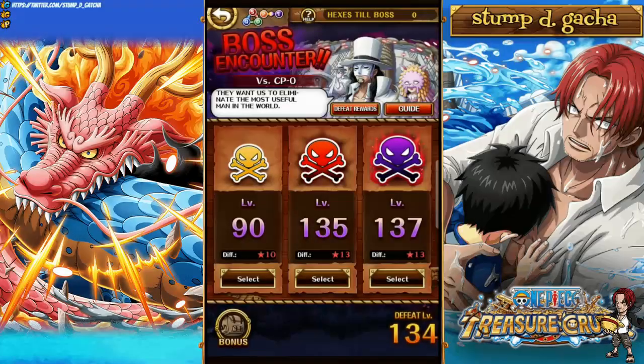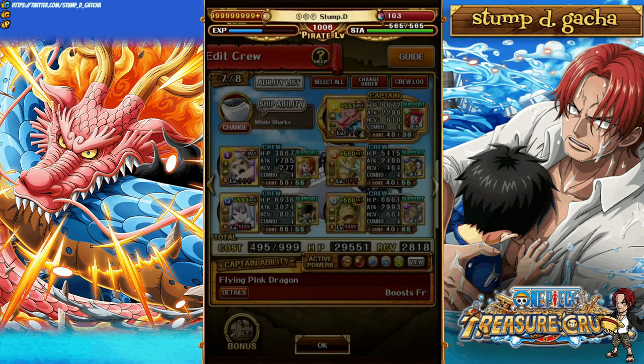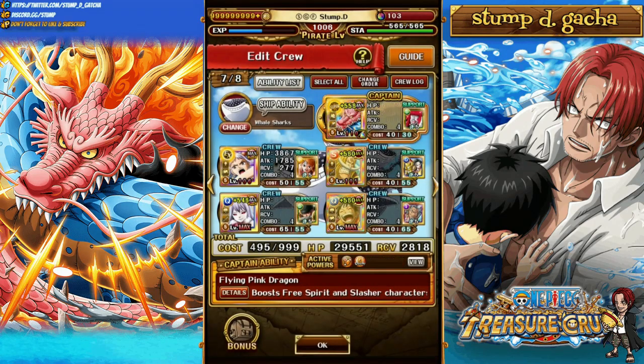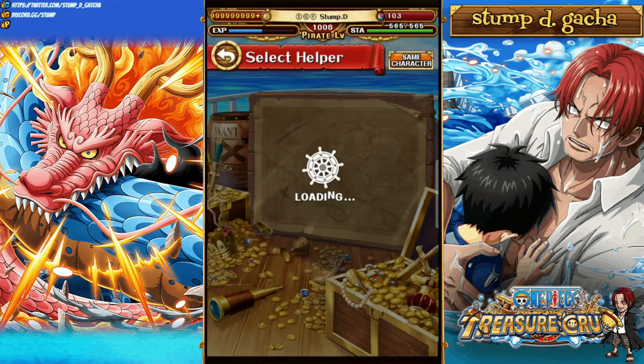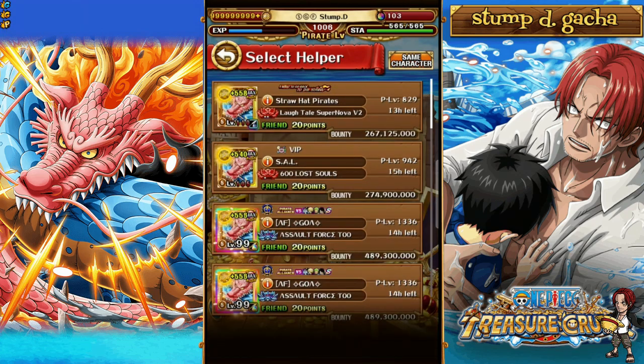Yo, what's going on homies? It's your boy Stumped back for another OPTC video. In today's video, we're taking a look at level 90 Pirate King Adventures against CP0 AGS with the EXP Double Momo team, to help you big ol' grinders get that pirate level up if you guys are looking to farm your PKA every single day.